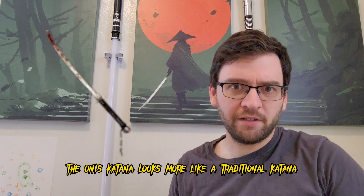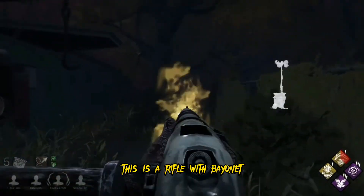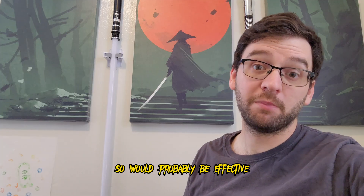The Oni's katana looks more like a traditional katana, but it still has the ring pommel. This is a rifle with a bayonet — they've worked for us for hundreds of years, so it would probably be effective.